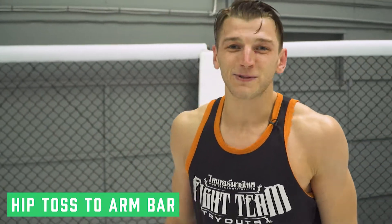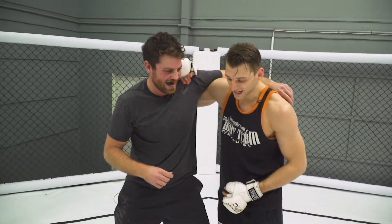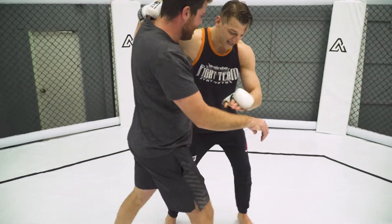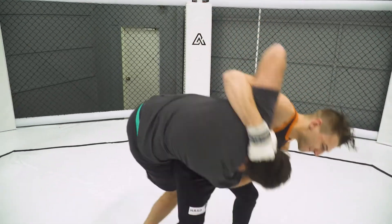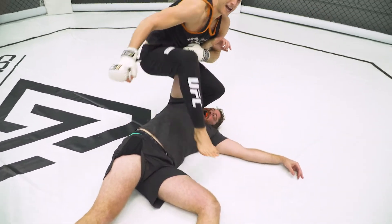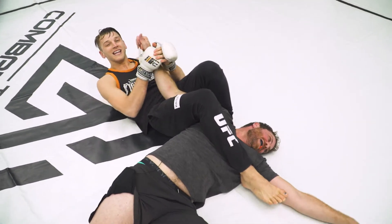So this is going to be a hip foster armbar. I'm going to start with a nice tight underhook here, wrist control. Now I step, make him pivot, bring my hips across, throw him to the ground, take control of the arm, pull back, thumb up, and then armbar.